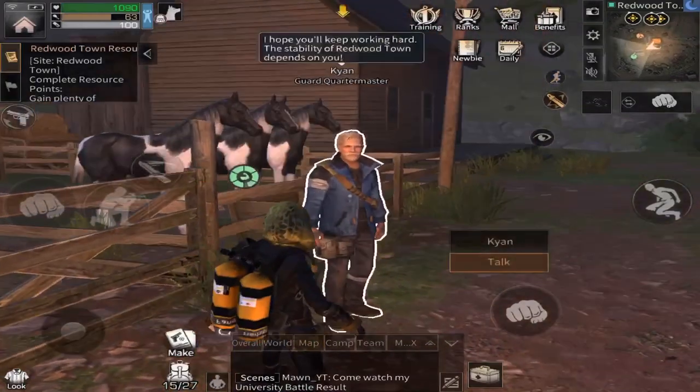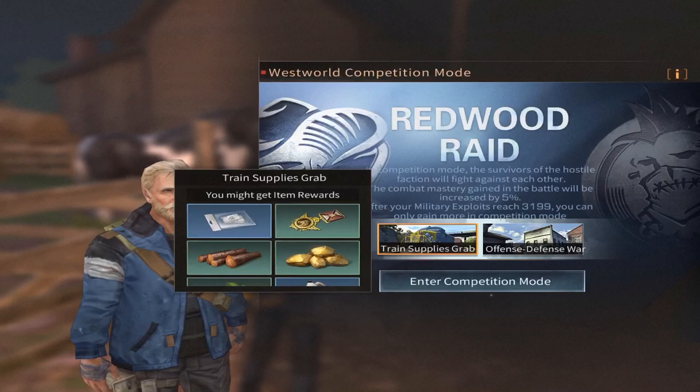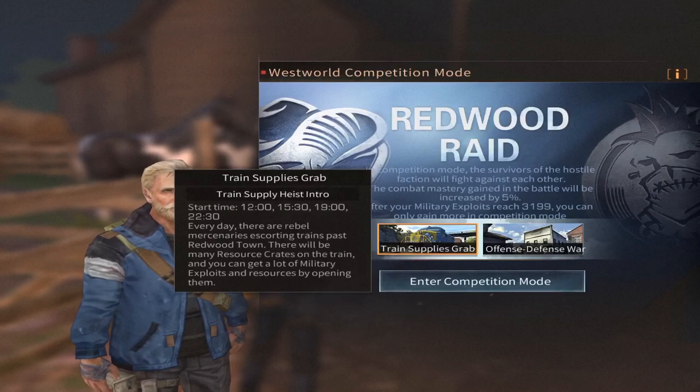Also, if you want to get the formula shards, you must enter the Redwood Town competition mode. As you can see right there, you will have to enter this mode if you want to get formula shards, more Redwood Points, and Diamond Drills.